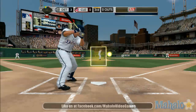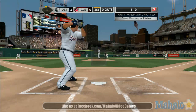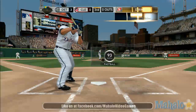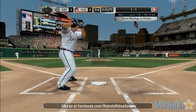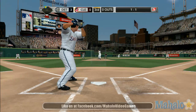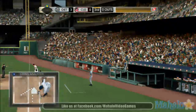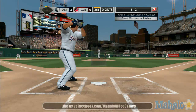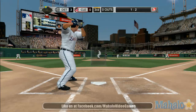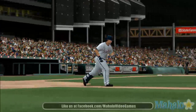Ordonez settles in. First pitch — let's let the breaking ball go outside for ball one. In 21 ABs this season, two hits off the Indians. On the outside corner, one and one. That's a foul by Ordonez. 1-2 pitch coming — that one came inside and plucked him. And that'll bring Miguel Cabrera up.